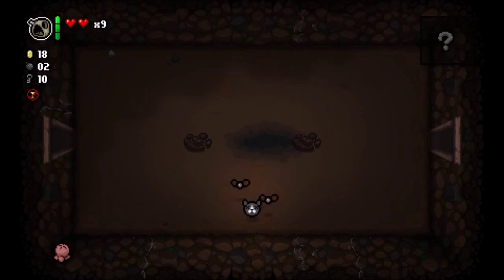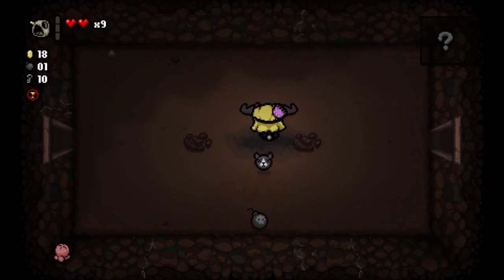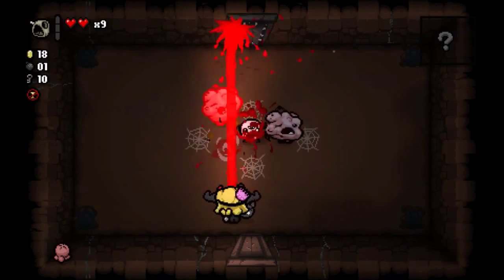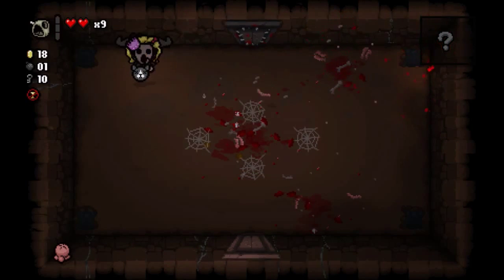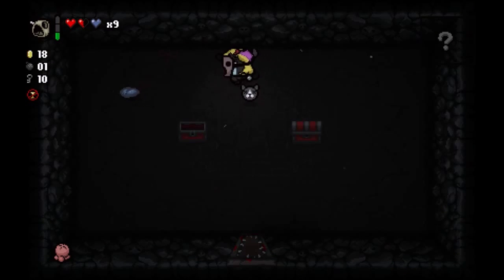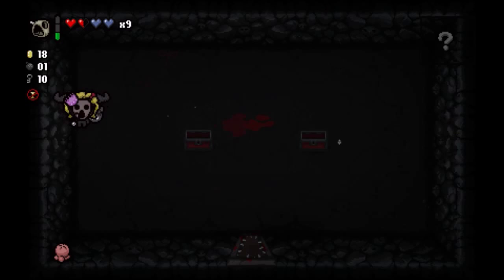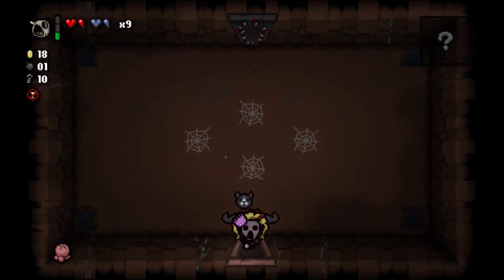Whoops, I set down a bomb. I didn't realize I set down that bomb. I wanted to use Bob's Rotten Head there, but I pressed the wrong button and just kind of stood there like a fool — like a schmuck. I have some lasers. Let's go in here. Let's keep going. Let's go down here.